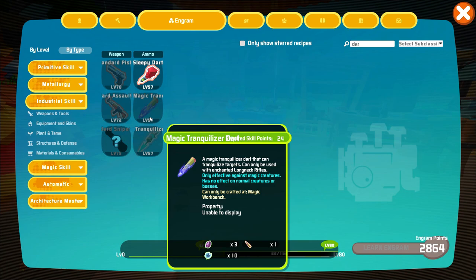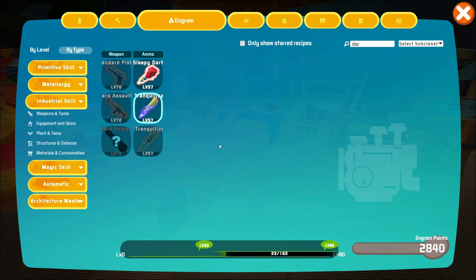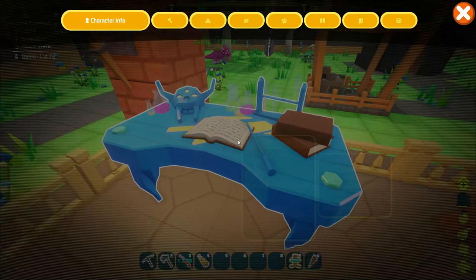Let's take a look at these darts real quick. Okay, there it is — magic trank dart. Let's learn that. And it's made at the magic workbench.